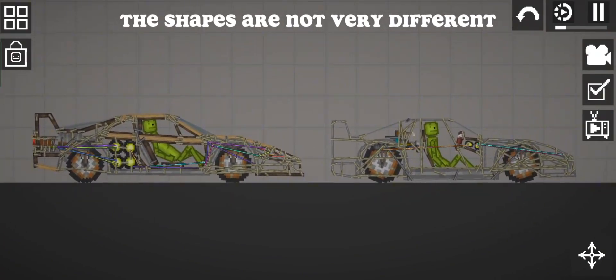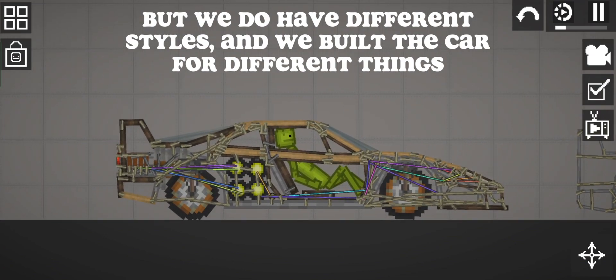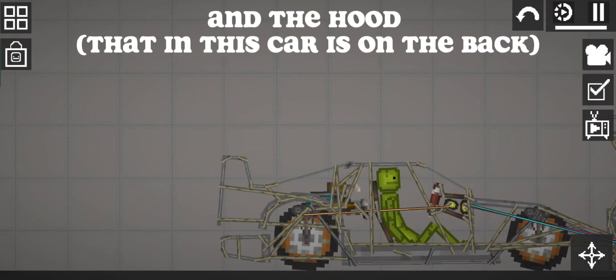The shapes are not very different, but we do have different styles and we built the car for different things. Both of the cars have opening parts, like the trunk and the hood.